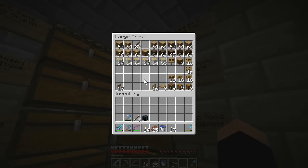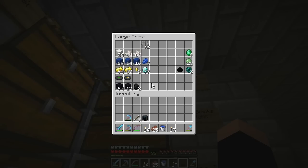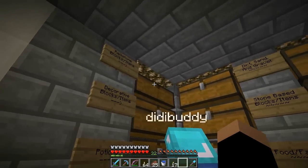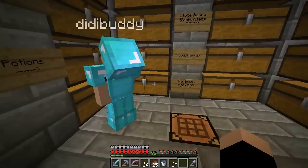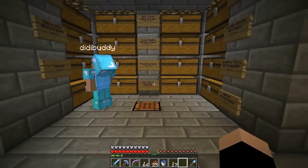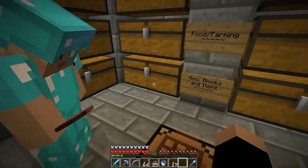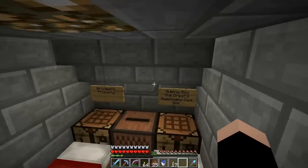Don't craft any more ladders, just bring what we've got. We're going to need blocks for a wall — netherrack, cobblestone, trapdoors. Why don't you build it out of dirt? We have so much! No, we're not doing that. Who's going to carry all the iron? I'll take redstone. Put the iron either in your ender chest or let me put it in mine — put it all back into blocks.